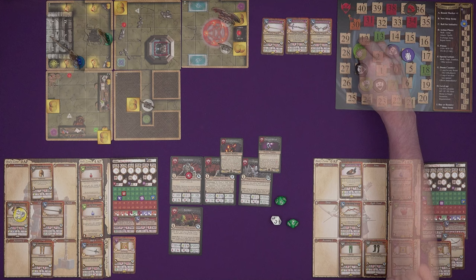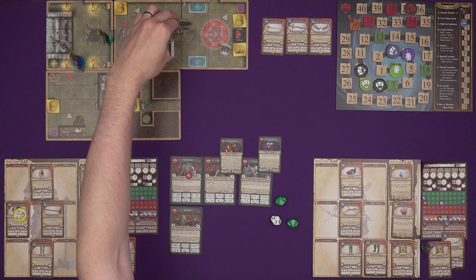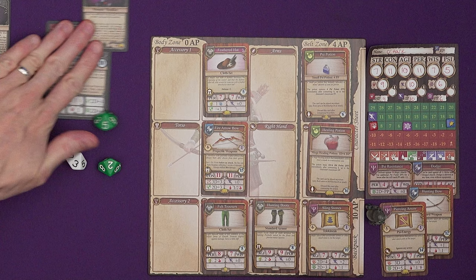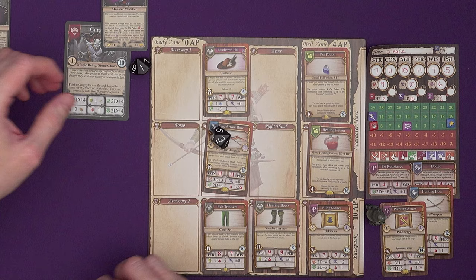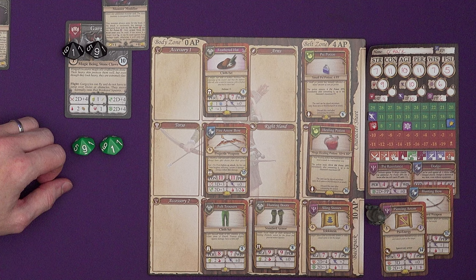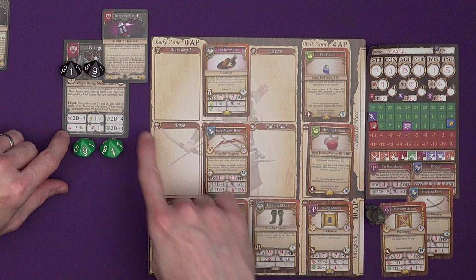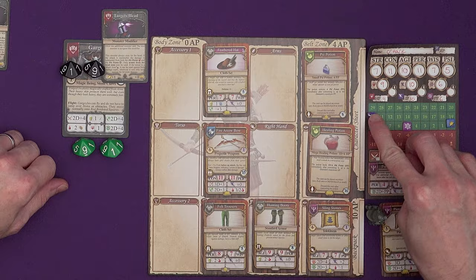Now the gargoyle gets to act. It needs to get next to someone — it can fly nine spaces and reaches the huntress. Attacking with its stone claws 2d plus four, it gets 14. Mulligan defends with 2d plus three and gets 13 — just fails by one. Two damage unless you're weak to that. Because it targets the head, you can only use head armor — the feathered hat reduces damage by one. He's got eight health left.